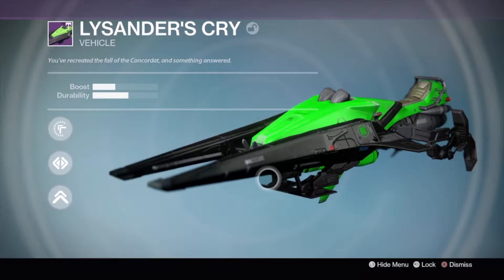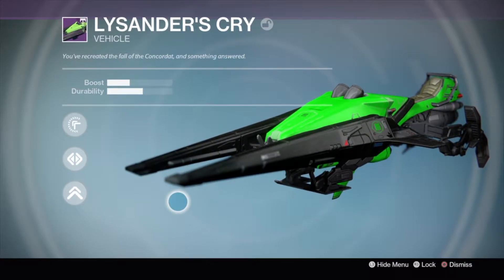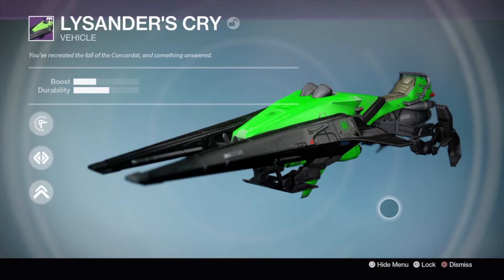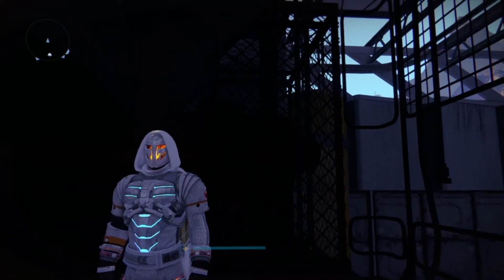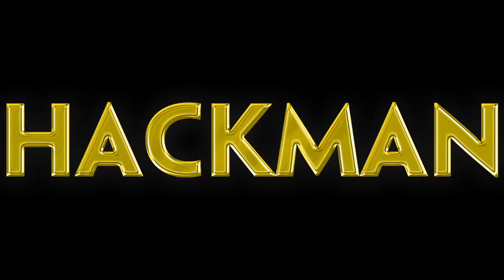It's a pretty decent looking sparrow — it's probably not the coolest of all the new stuff in the Dawning, but if you're looking to collect new things I would highly recommend you get this, simply because it's really easy to do and you don't have to do a whole lot to get the Lysander's Cry sparrow. If you found this video helpful, please drop a like and subscribe if you want to see more Destiny uploads. This is Hackman, and I'll see you guys in the next video.